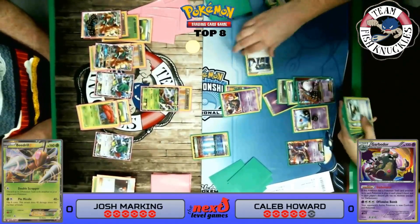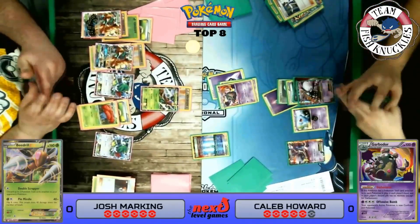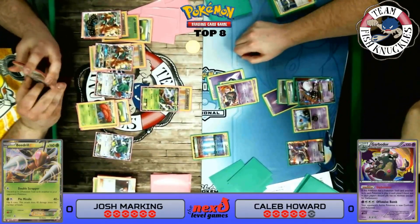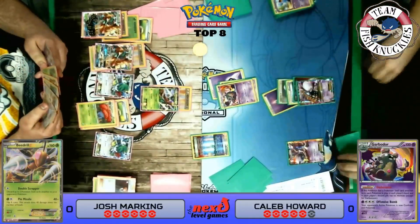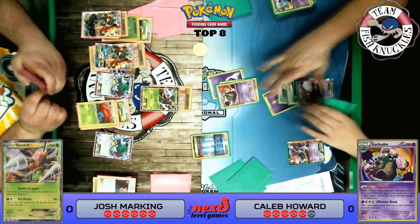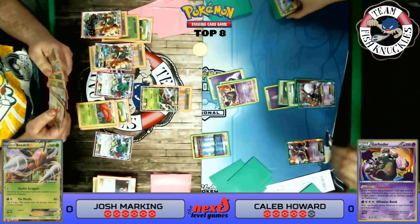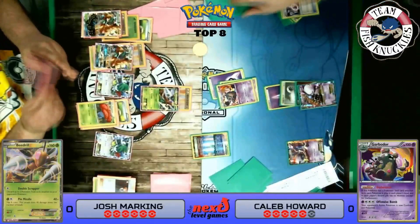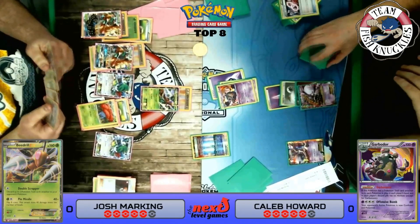Caleb discards his hand and draws seven new cards, finding a DCE. He attaches it to the active and passes to our turn. We think about feathering while taking a knockout. We consider using our GX attack or just passing with Beedrill on the active spot, and ultimately do a Double Scrapper to remove the tool off the active.